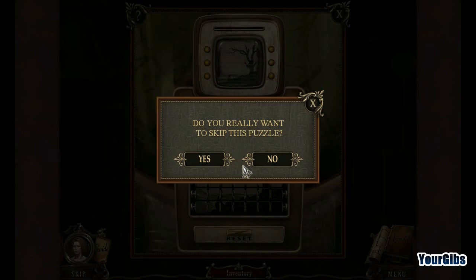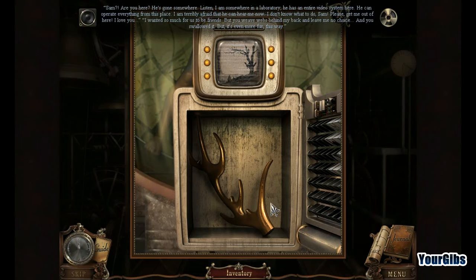We're going to skip that puzzle segment. A character calls out: Sam, are you here? He's gone somewhere. She says: I'm somewhere in a laboratory - he has an entire video system here and can operate everything from this place. I'm terribly afraid he can hear me now. I don't know what to do, Sam. Please get me out of here. I love you. The villain replies: I wanted so much for us to be friends, but you weave webs behind my back and leave me no choice. And you swallowed it - but it's even more fun this way.